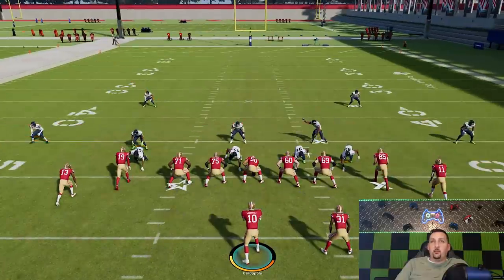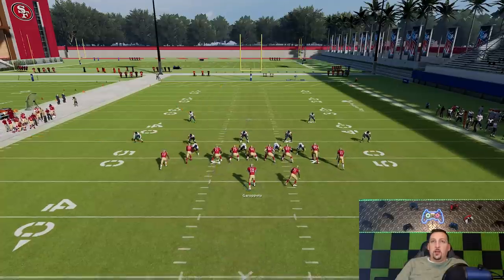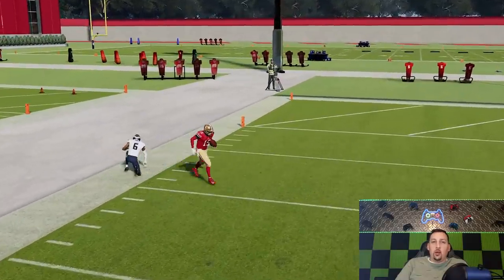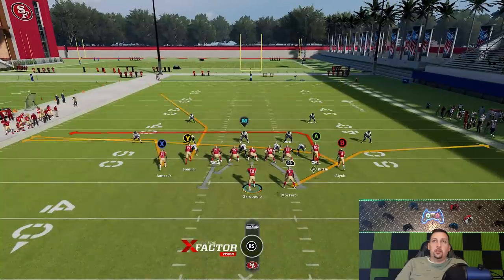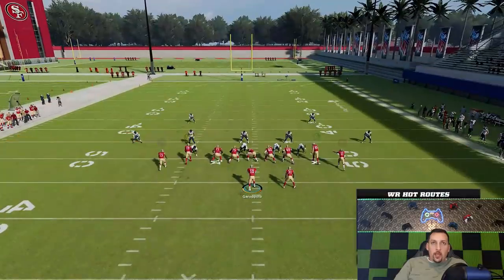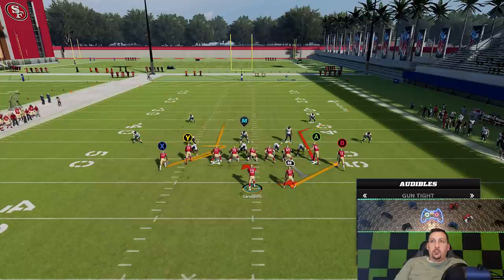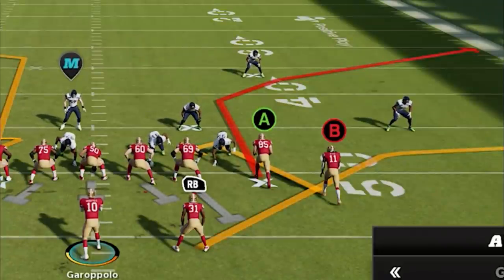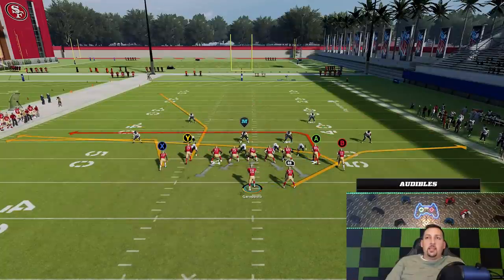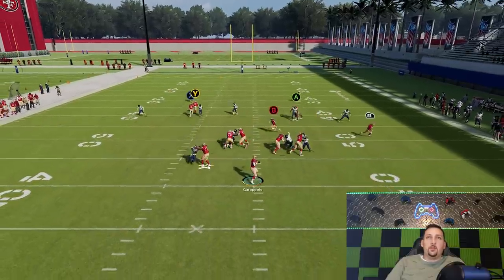Against cover 2, there's really not a ton of things you need to do. I would just streak this X route to pull that safety back, because I'm really going to be attacking the Y route. This Y route doesn't dramatically arc the same way a corner route would in a bench corner or bench switch concept. I need to pass lead quite a bit based off of the angle the Y route is running — it's more like a man-beating version of a corner route. It doesn't arc as dramatically, but that's actually a positive because you'll see how this play beats a lot of different defenses based off of that.